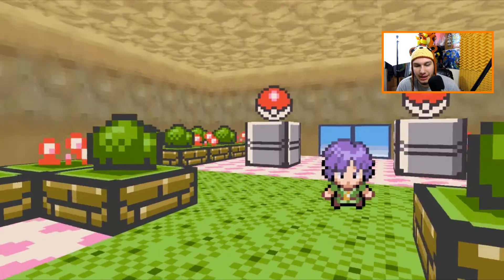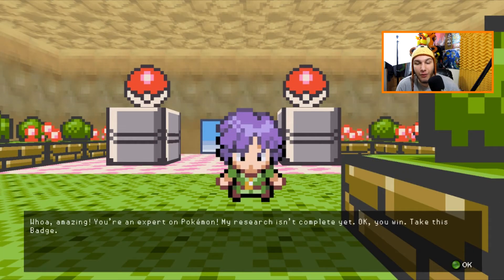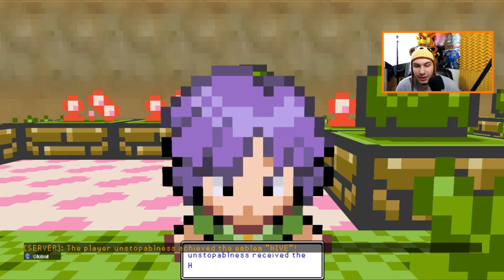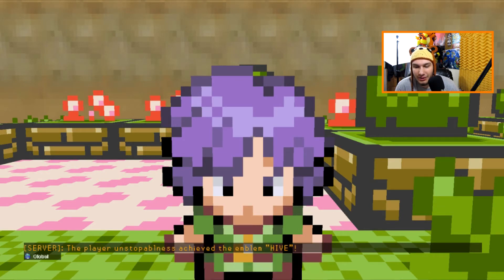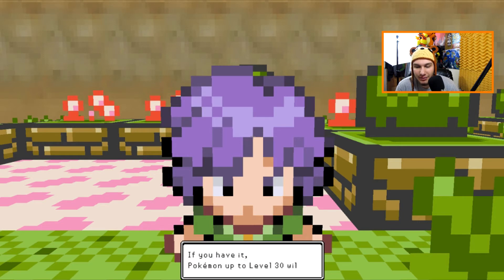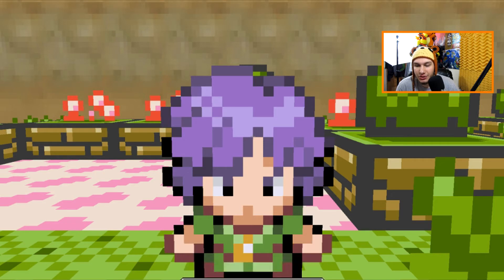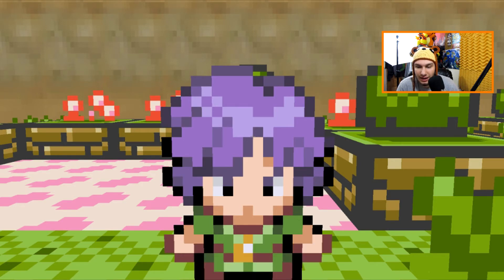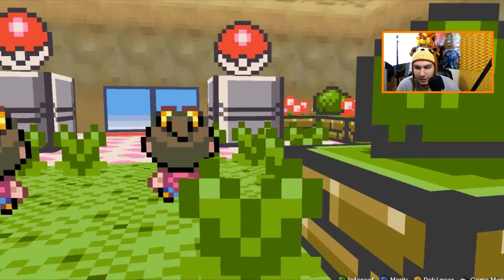Scyther fainted! Quilava gained 483 experience. Leader Bugsy was defeated! He says: 'Amazing, you're an expert on Pokemon — my research isn't complete yet, so you win. Take this badge.' We got 1600 dollars too! We received the Hive Badge! With it, Pokemon up to level 30 will obey you, and Cut can be used outside of battle. He also gives us TM49 — Fury Cutter — which gets stronger every turn the longer the battle goes.